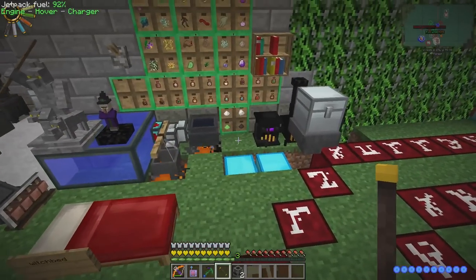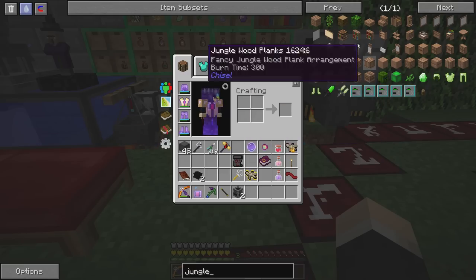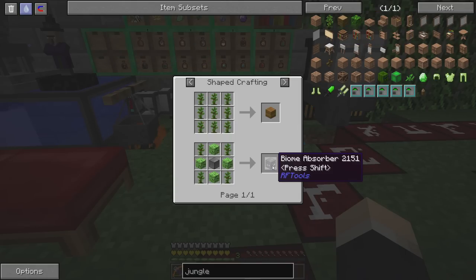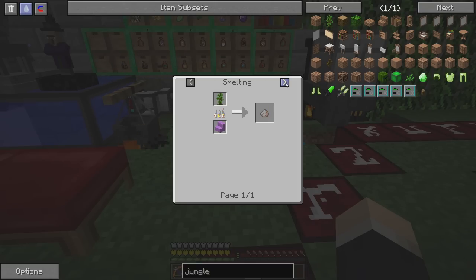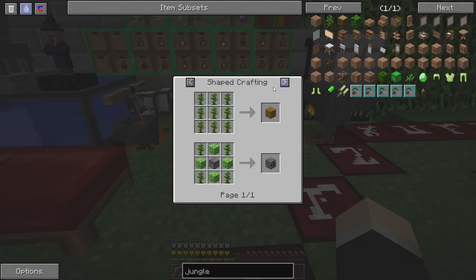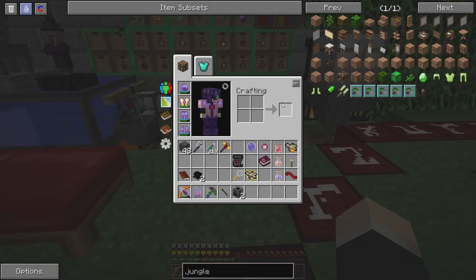Are you sure you don't need any jungle saplings or dark oak saplings? Let's see what jungle is used for — it's a biome absorber. It absorbs biomes for RF Tools Dimensions, which I'd like to get into. It doesn't appear that there's any use for a jungle sapling. Oh wait — it makes foul fume. I didn't know that. I'm making it with oak now though, so that's fine. So no, we don't need the jungle saplings.